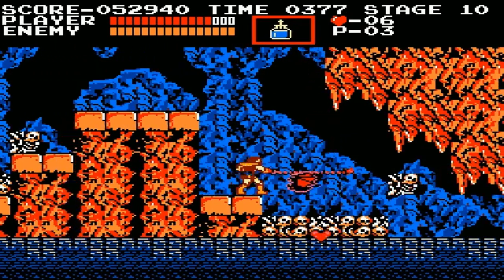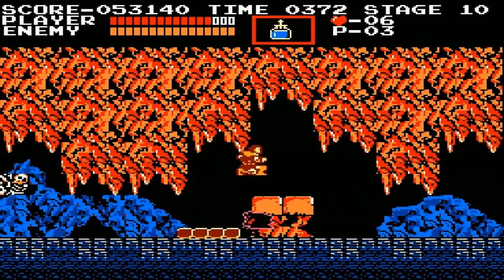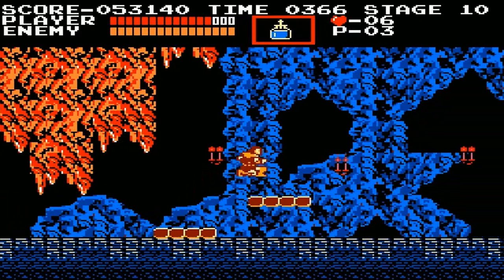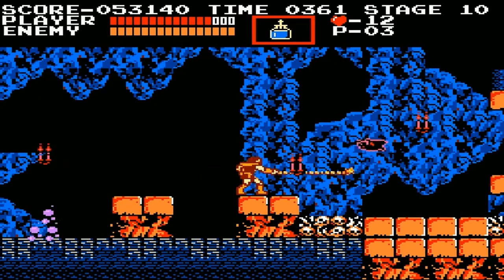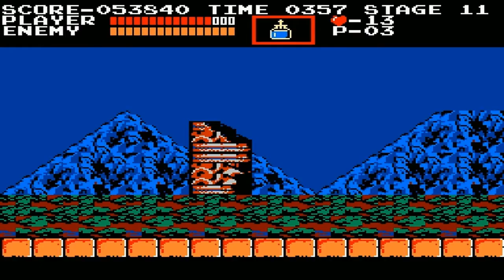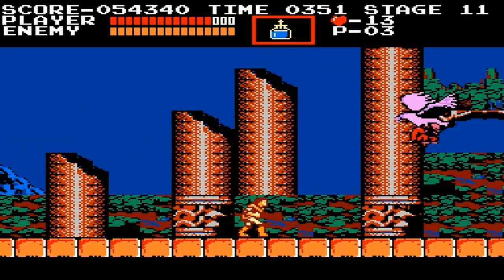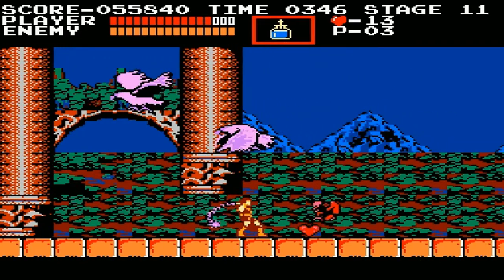There's a part I was going to show you guys where you just kind of stand there and that vampire bat flies underneath you. Basically, if you stand on that ledge, you kind of want to wait for that bat to fly by you, and then jump on those ledges. Because that part there can be very tricky. Especially if you don't have the timing down on these hunchbacks — it can be a pain in the ass. These guys could be a pain because sometimes they'll just drop an axe and it'll screw you up big time.